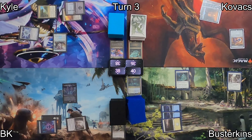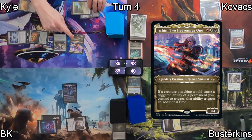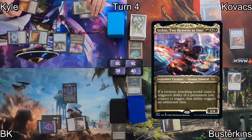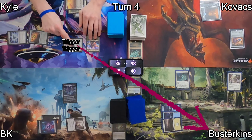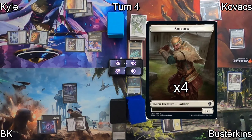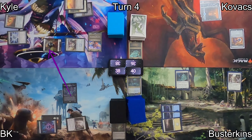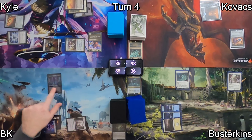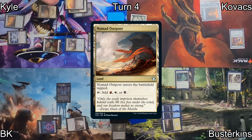Busterkens sacks one of his spirits, so I draw 2. On Kyle's turn, he plays Boros Signet and with that out he'll cast his Commander, Isshin, 2 Heavens is 1. He decides to go into combat, swinging with his Hero of Bladehold at Busterkens. With Isshin's double triggers, he gets 4 Soldier Tokens. He swings them at me, I block 1 with Braids, and I take a few points of life, as does Busterkens. The damage is dealt, a Soldier dies, and we clean up the board.